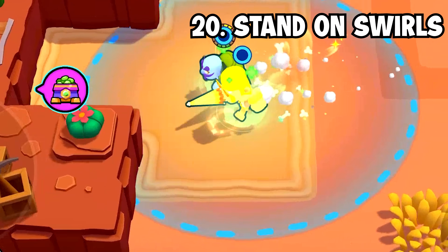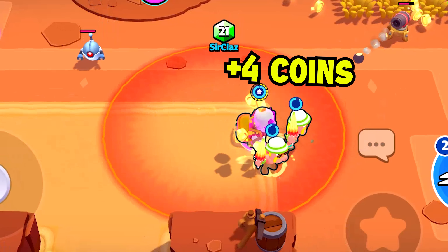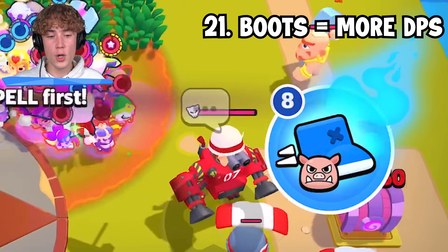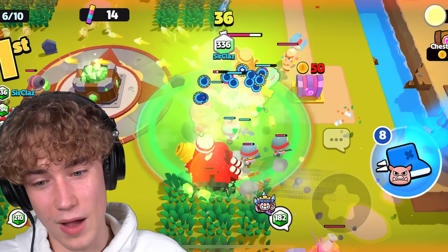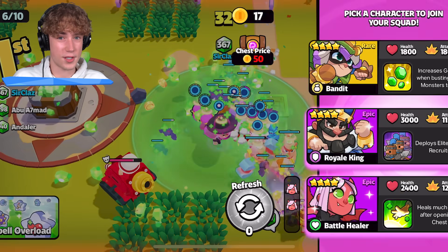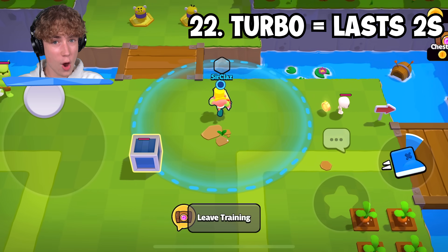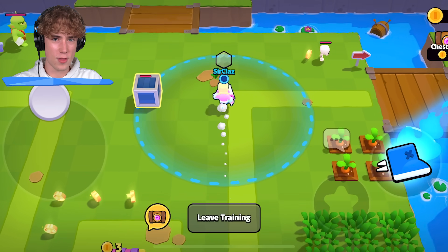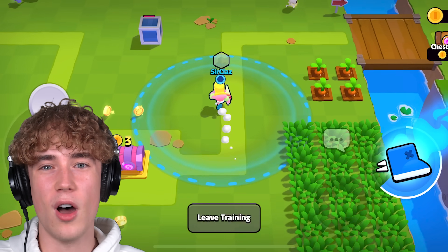In the desert map, you've probably seen those little swirly tornado-looking light things. If you stand on them for about a second, you'll get a bunch of coins, gems, or more — it's worth doing. Holding down the blue speed boot makes your squad attack faster, which you can use to take people out faster. But be careful — if you use all your sprint to take someone out and then you're losing the fight, you won't be able to run away. It takes exactly two seconds to use a speed boot, so if you have 10 speed boots, you have 20 seconds of speed before you run out.